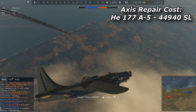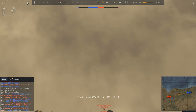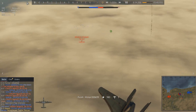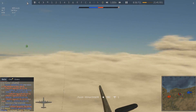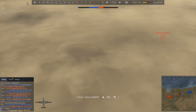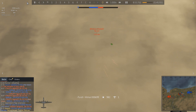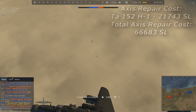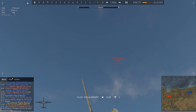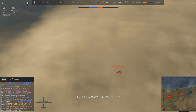The Heinkel catches fire for the second time, and this is where I start a little counter of the repair costs. The Heinkel 177 has an eye-watering 45,000 silver lion repair cost — one of the reasons I don't use this bomber despite the Fritz X bombs and the absolute base-killer Satan bombs it carries. There's also a Ta 152H with an eye-watering repair cost of 21,743, bringing our total to 66,683 silver lions.